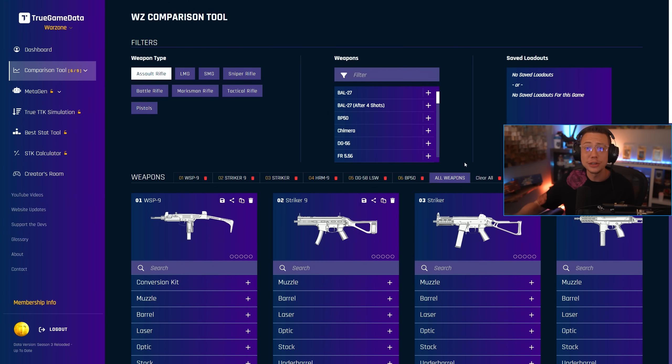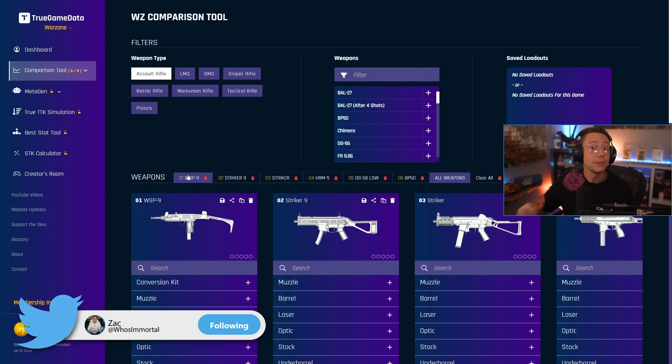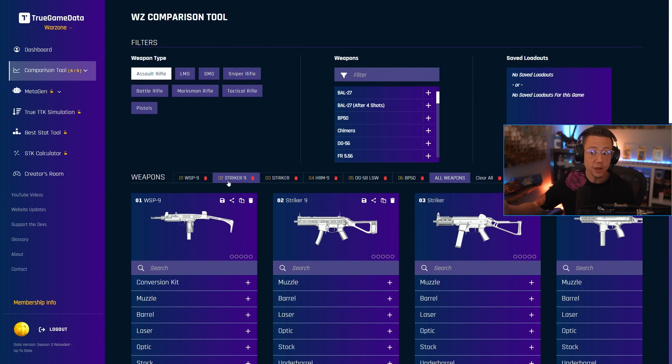So we're here on TrueGameData — shout out to Tony for putting in the work and getting us all this information so quickly after the update. We've got some solid close range choices. We know a lot of these SMGs have been good or are good right now. Things like the Wasp 9 getting buffed with Season 3 Reloaded, the Striker 9's been good for a long time, the base Striker got some solid updates, and the HRM got a pretty severe nerf.